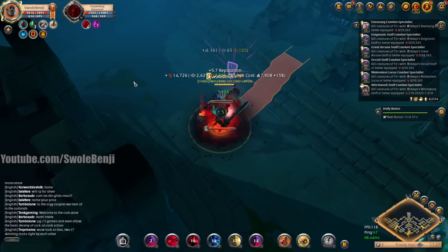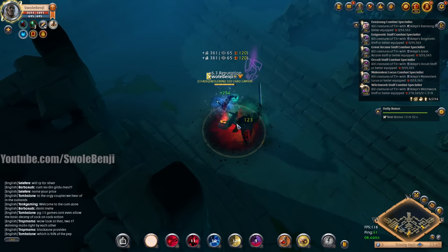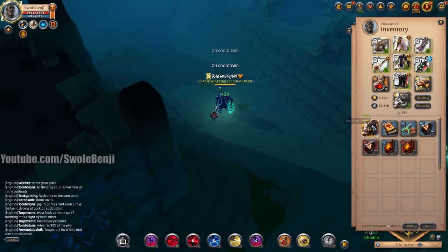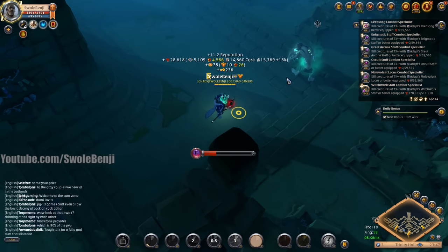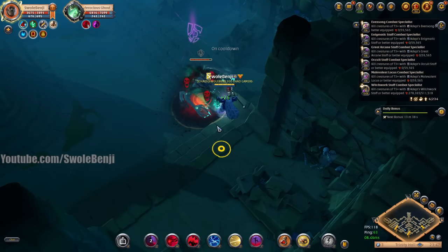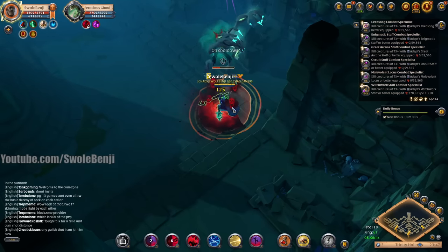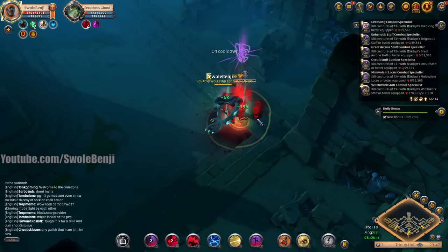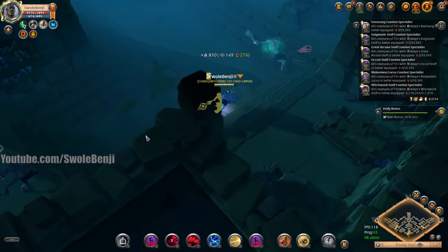This is not as efficient as farming open world mob dungeons using a bear mount — you can pull like ten at a time there. But this is still pretty good. It's not going to be 20 million fame per hour, but it's close. Even just one upgraded enemy with the green smoke — see it gave me 16,000 fame. Compare that to the little mobs that aren't really worth killing.